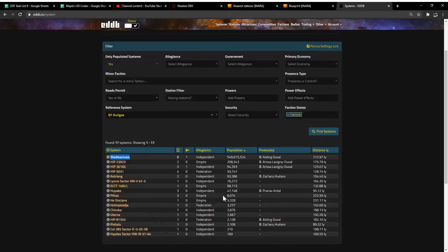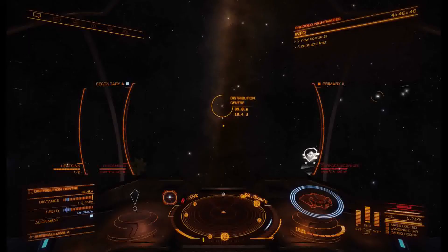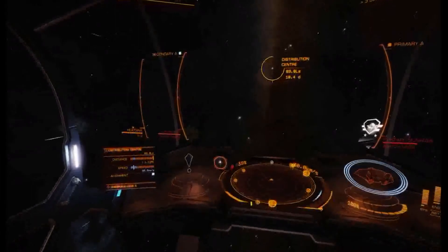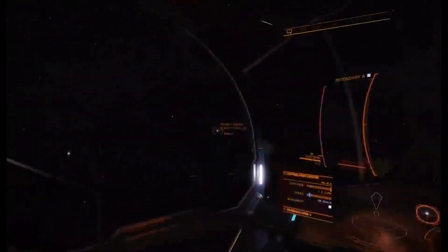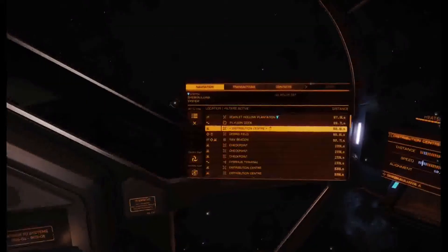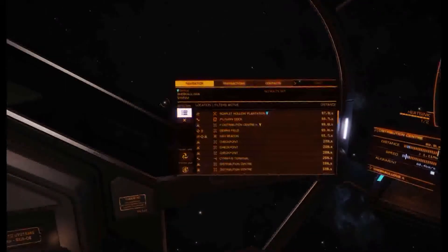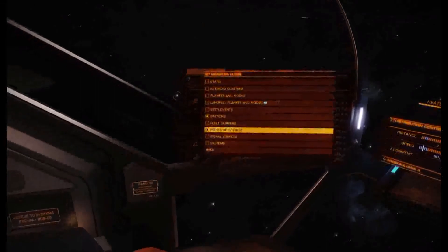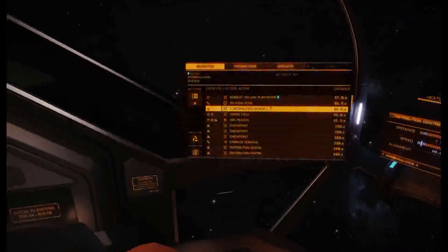We've managed to jump all the way over to Shebekahualua — yeah, say that ten times fast. Now we're going to look for the distribution center, so I'm going into filters and filtering on Points of Interest.